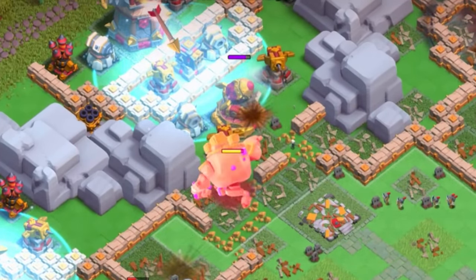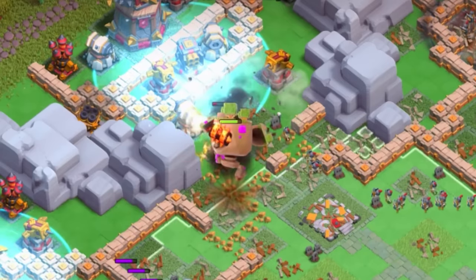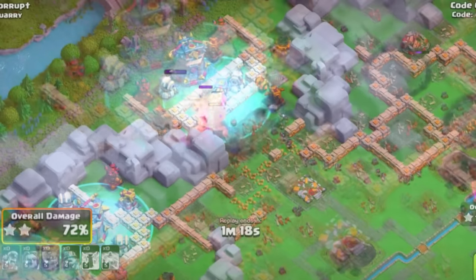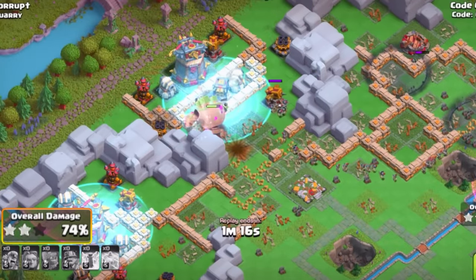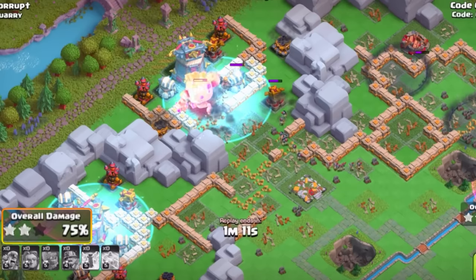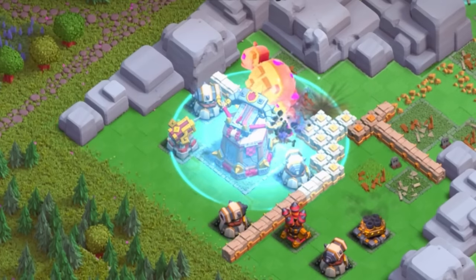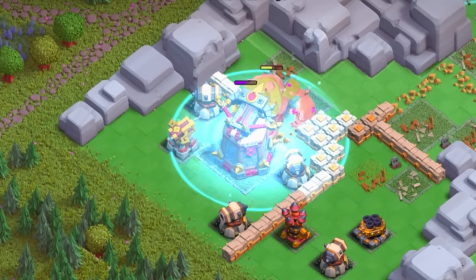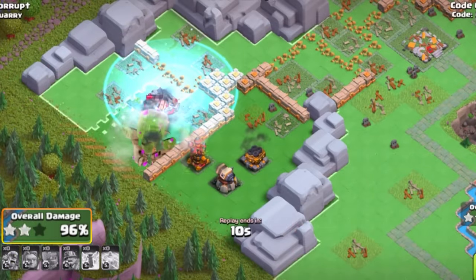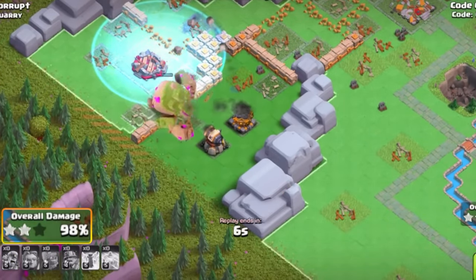For the most part, your Golem is there in order to continue to move in. You can bring in a Lightning Spell in order to one-shot a Rocket Artillery with the max Golem. It can very easily start steamrolling through, and the Frost is extremely useful in basically letting the Golem do his own thing. You really don't have anything else to do in this attack — just let the Golem do its thing, and it will two-shot the base. It has so much HP, and with Double Frost, it's nearly impossible to stop.